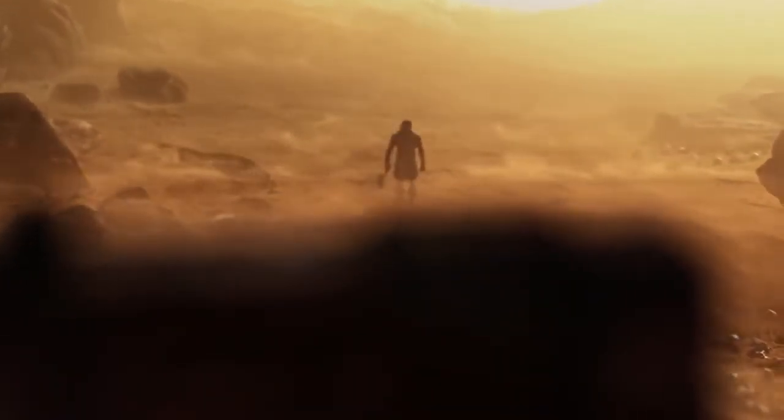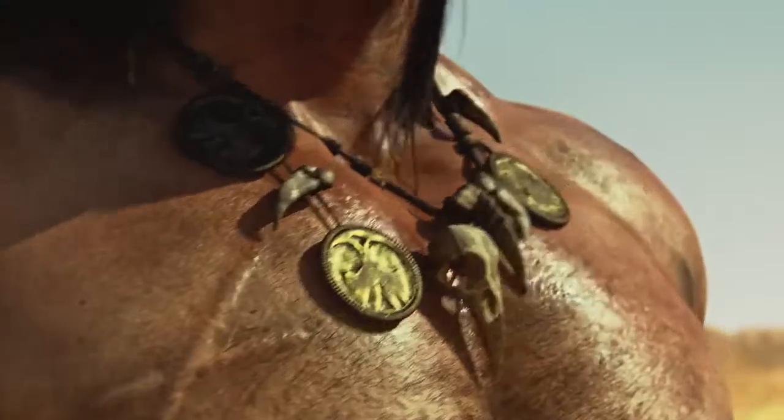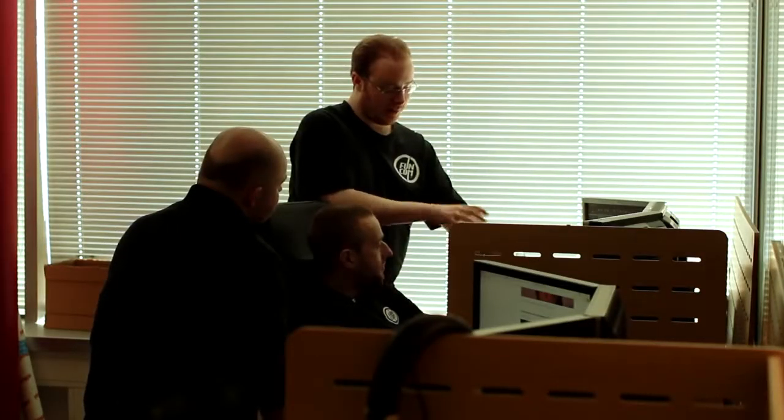The game begins with this moment where you've been exiled, you've been executed, you've been hung on a cross, crucified, and left to die in the desert, which is a classic Conan trope. And as you hang there, there's a sandstorm, and from the sandstorm emerges Conan the Barbarian, vital, strong, and he walks towards you out of the wasteland and he chops you down, and then he frees you from the nails and he hands you his axe and he says: now it's your turn. Get up. Survive.